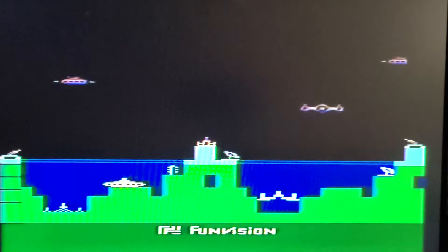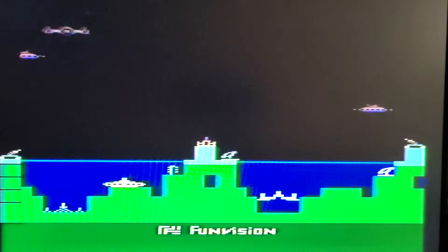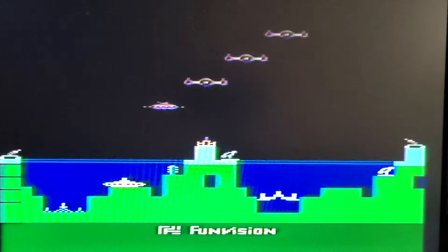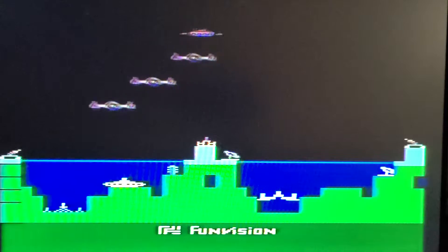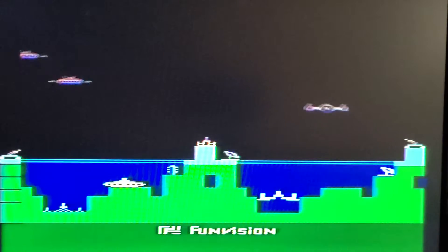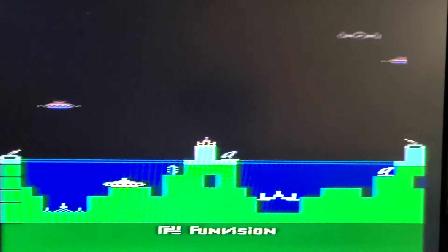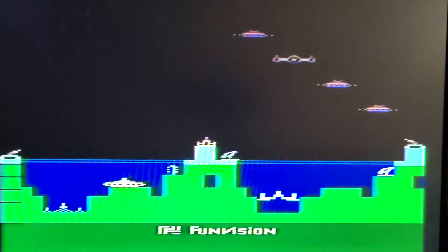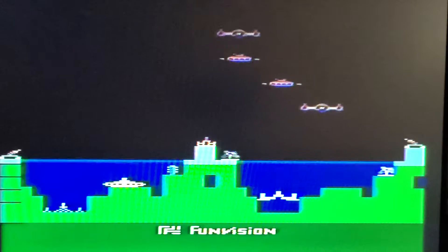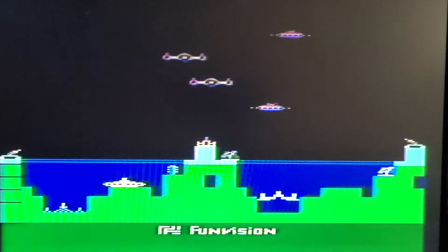I'll tell you one thing about Atari — I always like the designs of every console they come out with. They're always sleek. The Jaguar is a nice looking console, the 7800 also nice, the 5200 was just a bigger version of the 7800, so I'll call that one nice as well. When they redid the 2600 they called it the Junior — the newest version of the Junior looked a lot like the 7800 as well. Beautiful system, and of course you can never beat the original.